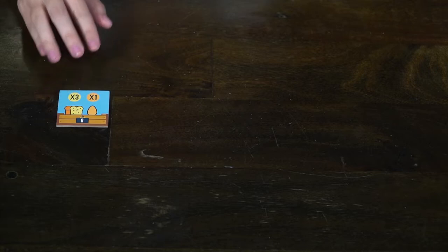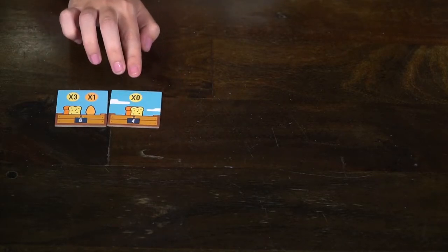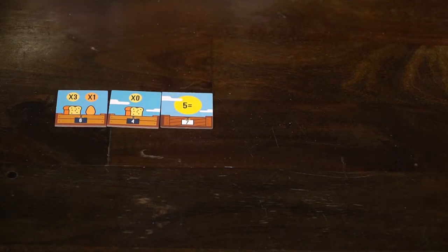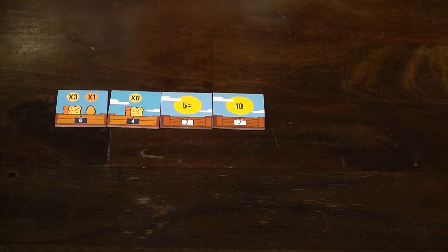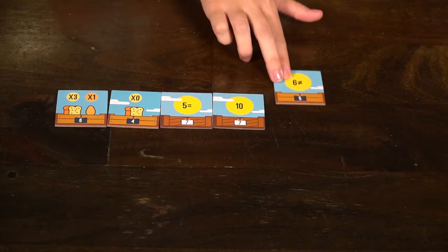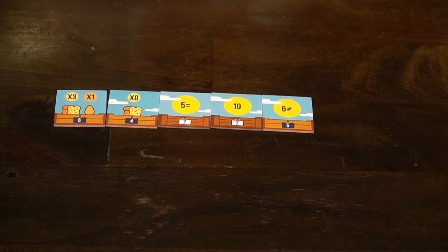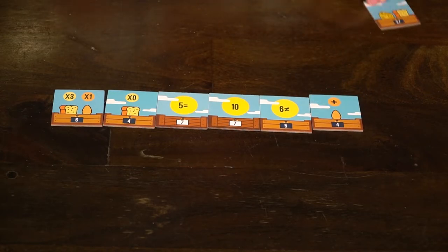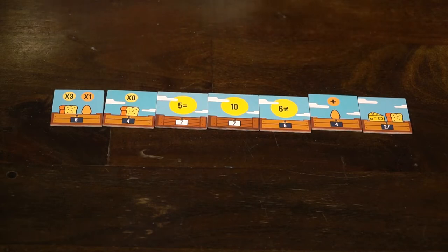The player with the highest points wins. The different challenge examples include: having an exact number of different ingredients, having exactly zero of an ingredient, having an exact number of your ingredient of choice, having a total number of ingredients, having at least one of each ingredient, having the most of one ingredient, and having pairs.